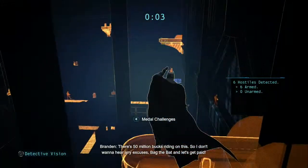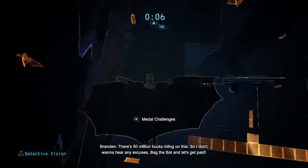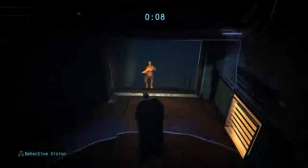So we're going to go over to the right hand side and go over to these vantage points. Then you'll see the first guard over here on the stairwell, and you're going to want to silently take him down.